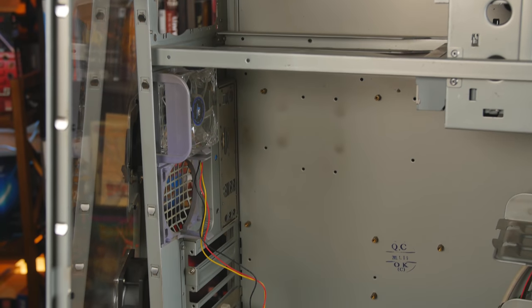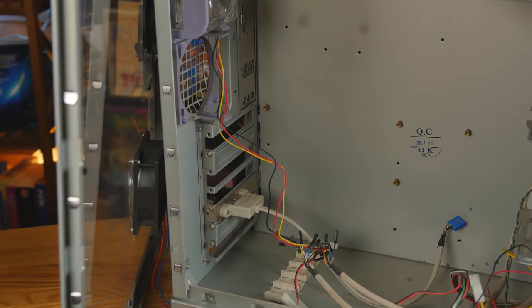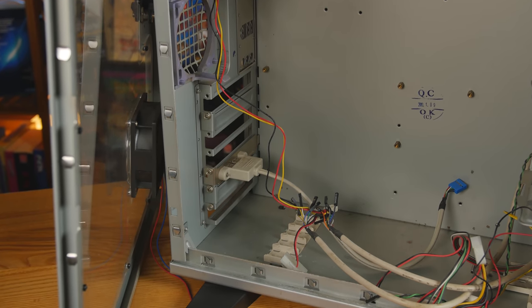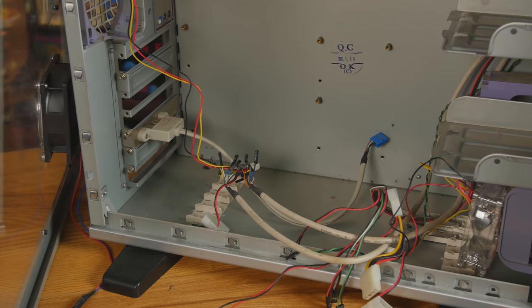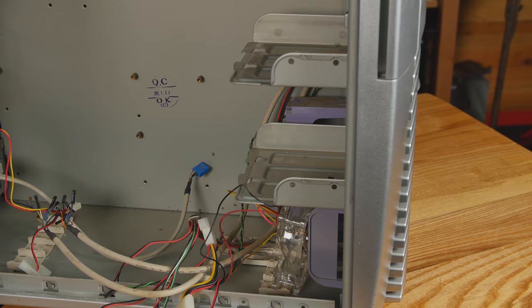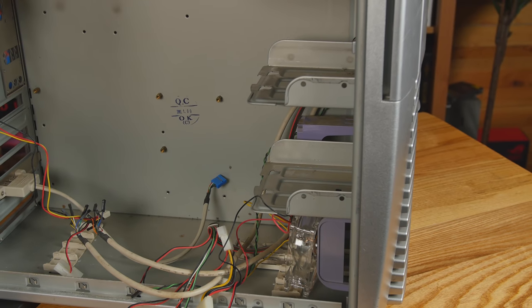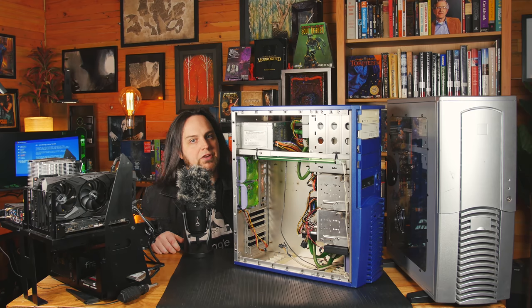Also here in the front we've got different bay configurations. There are some cages — or in the silver version, just a couple of sleds. These cages can hold a few 3.5-inch hard drives, or you can even install some floppies that go through to the front. You can fit an 80mm fan right there in the front to blow intake air over those hard drives.